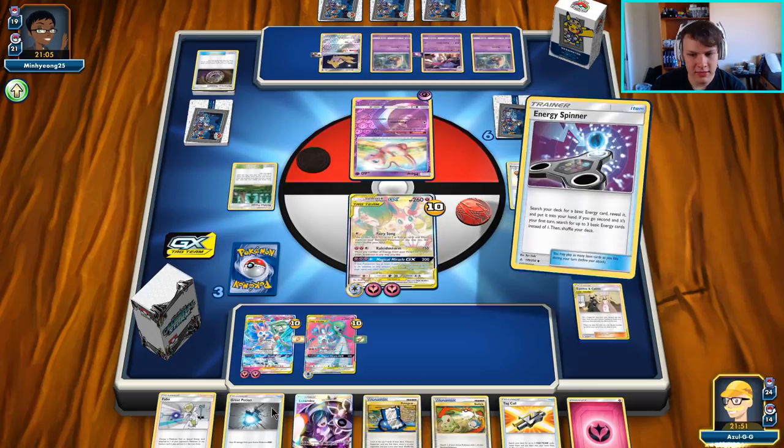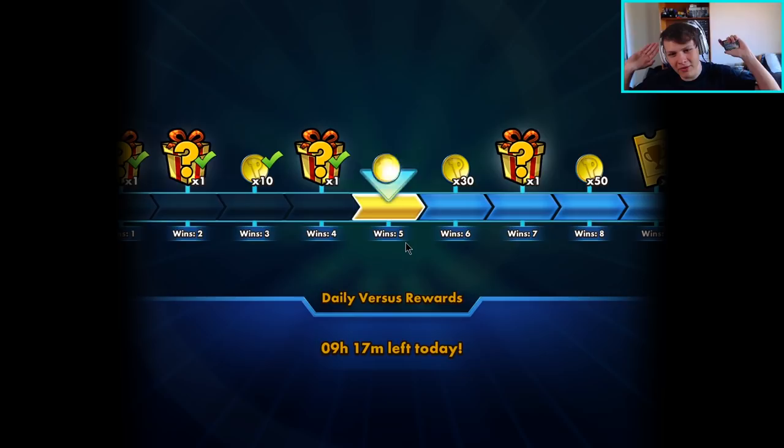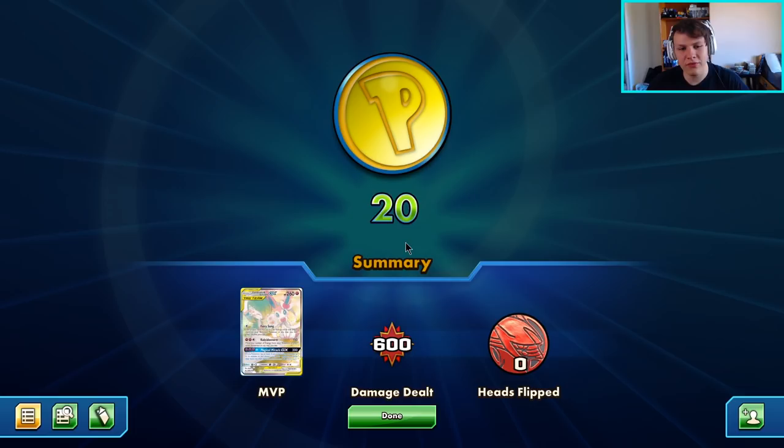There's the psi power hitting everyone for one. Throw down a draw energy, then Cynthia and Caitlin to get back that Faba and give ourselves the option going forward. Get rid of that other escape board if we can. Play the energy spinner since I can't search anymore, but we can still use tag whistle so we keep it. Then we storm, and this time I do move some energy off the active to the bench. There's a concession from our opponent - a little too little too late. Malamar is generally a fine matchup anyway, I wasn't too worried. The dead draws just made it easier for us.